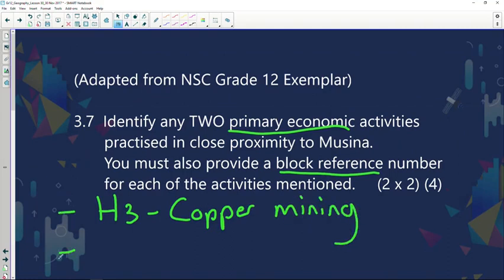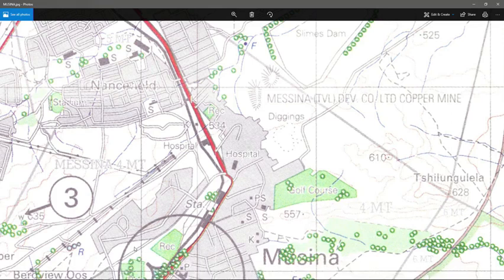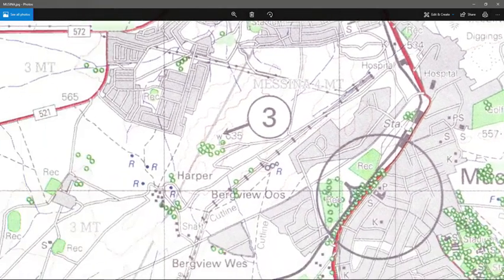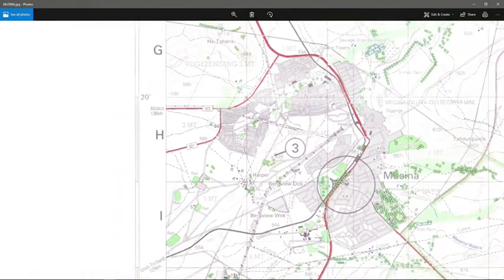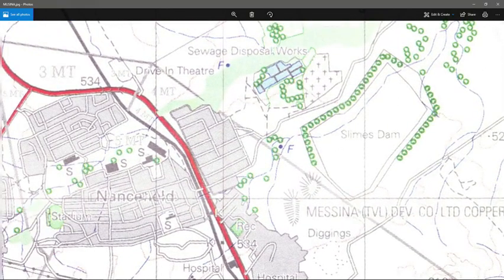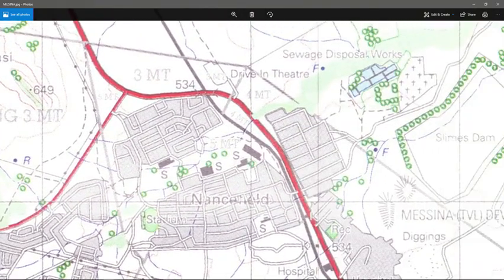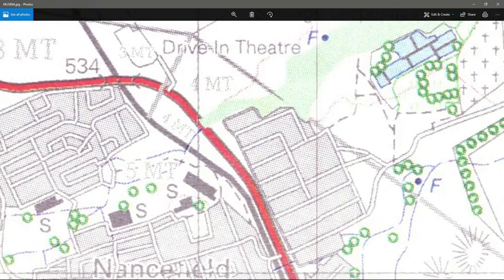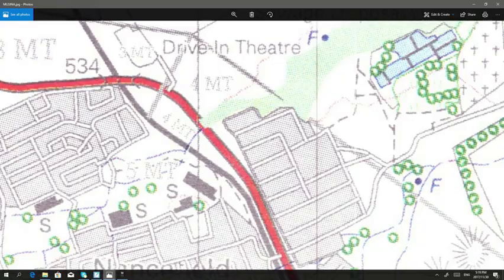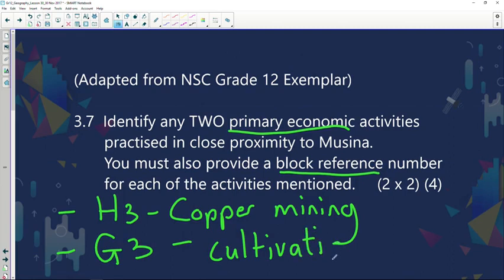The second type of primary activity I have identified is in block G3. As you can see in block G3 — looking at G1, G2, G3 — there is cultivated land, so that's farming taking place over there. Remember to use the reference: in block G3 we have cultivation taking place.